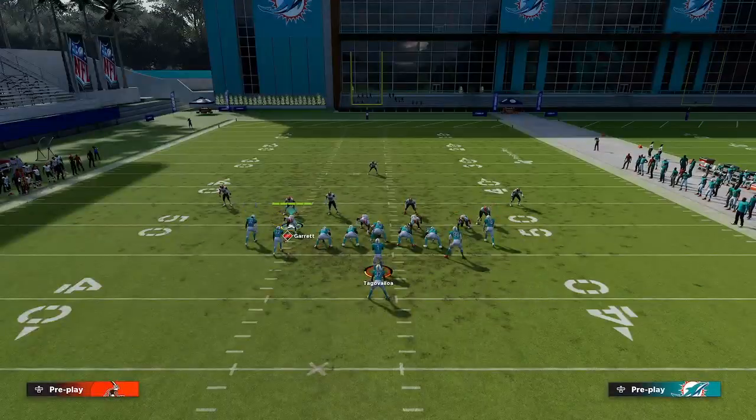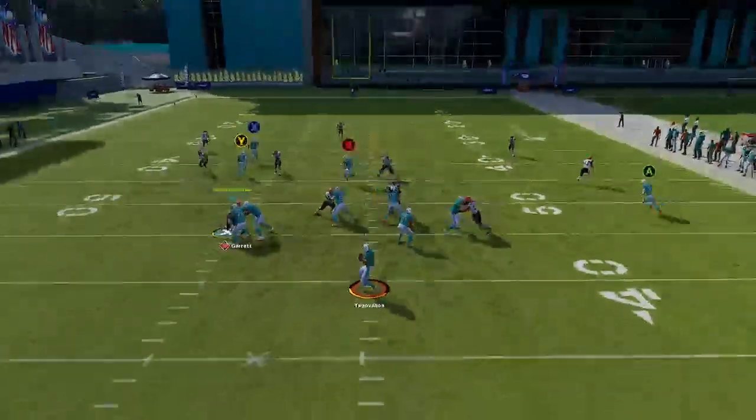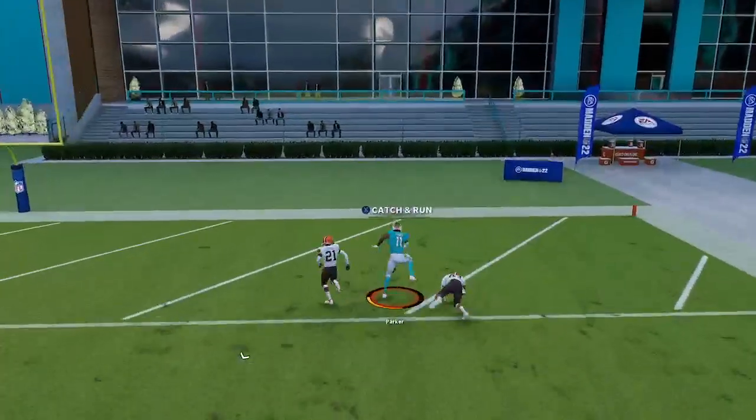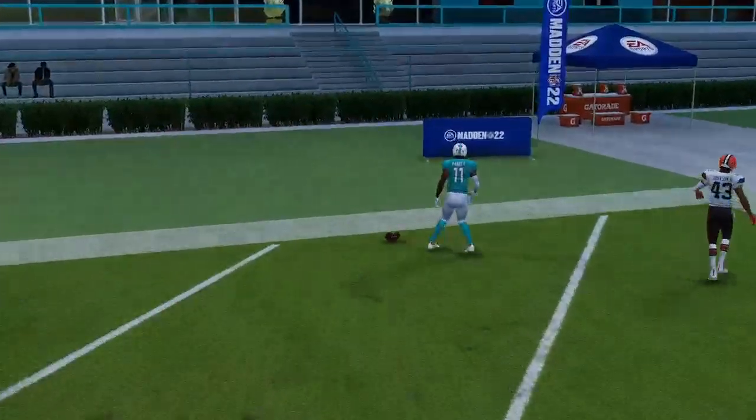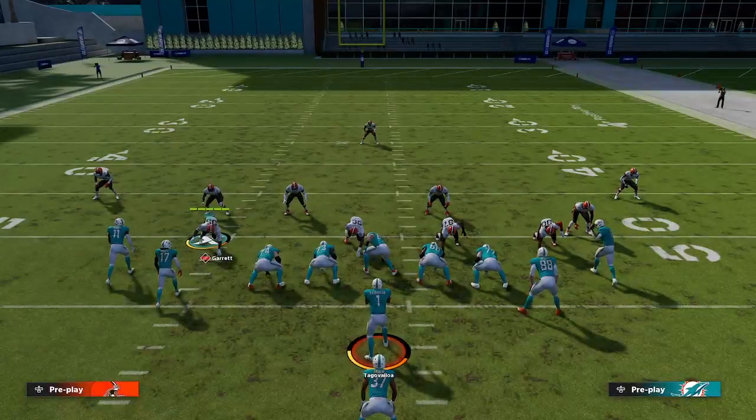We're going to do it one more time — streak Y — then you want to pass lead to the sideline if you can. That is it. Like, comment, subscribe. Go to maddenmagician.com for the full scheme on this formation.